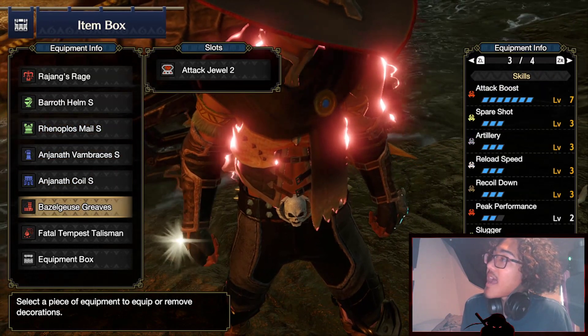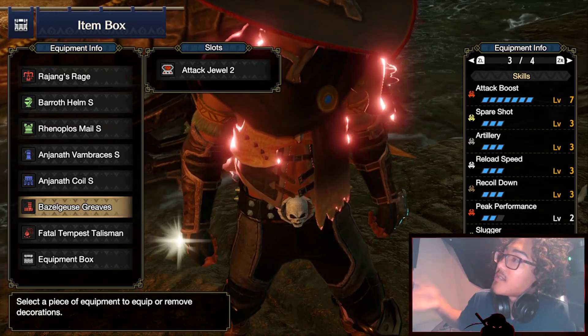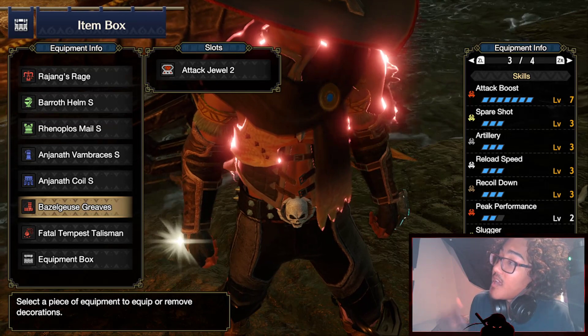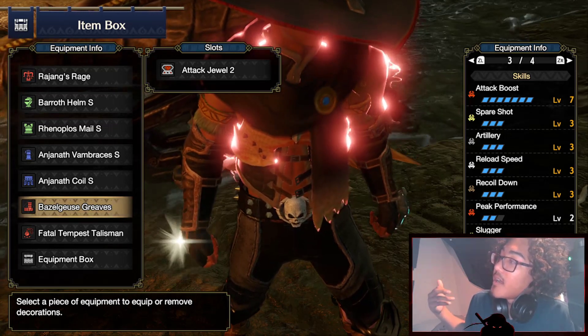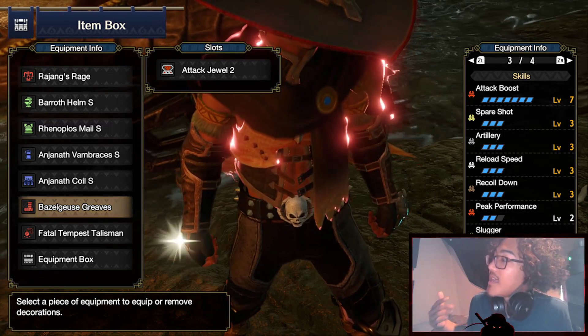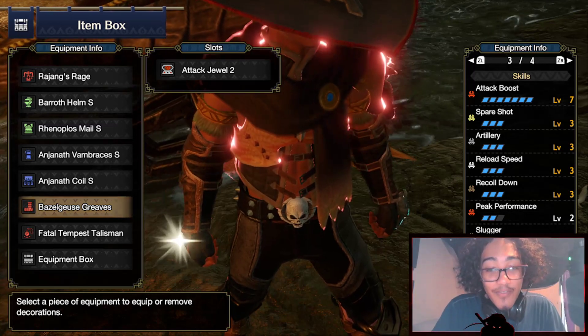With this build you get Attack Boost 7, Spare Shot 3, Artillery 3, Reload Speed 3, Recoil Down 3, Peak Performance 2, Slugger 2, and Steadiness 2.